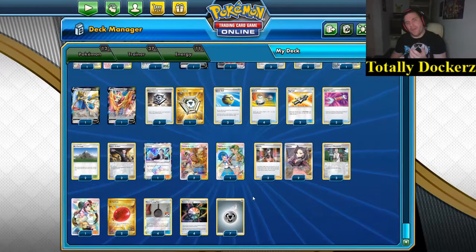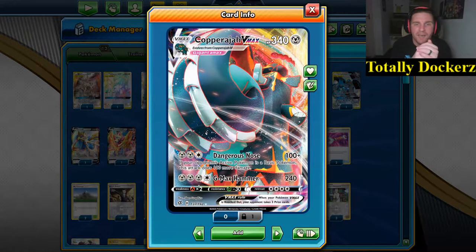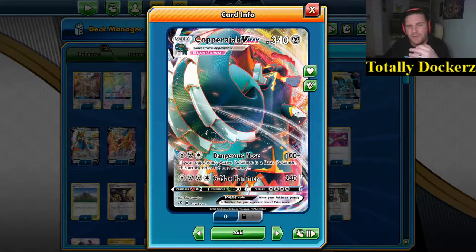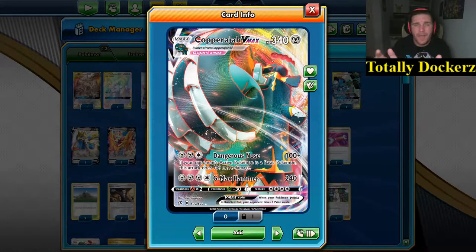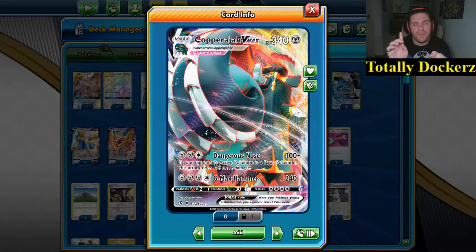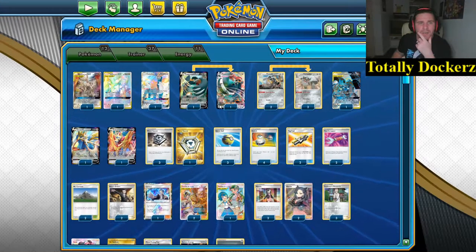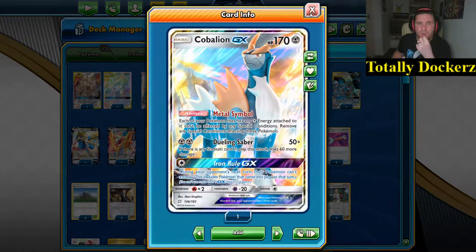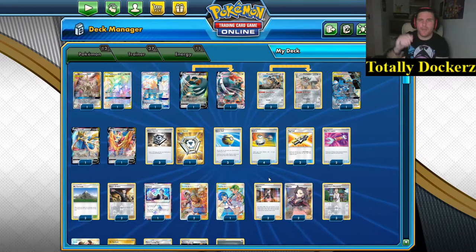Only seven Metal Energy - I would like to push this up maybe by two, maybe take the Copperajah V-MAX out. This thing is 340 HP - it's a hard one to get going unless you have a Copperajah V-MAX centric deck. Dangerous Nose: if your opponent's basic is a basic it does 200 damage instead, or G-MAX Hammer for 240. If we get a Metal Frying Pan on this, that takes it up to 370 HP. With Lucario and Melmetal's GX move it goes up to 400 HP. But you'd really have to make it a death ball of its own. Mainly you're looking at Zacian, Zamazenta, and ADP as your basic attackers. That's the deck - hope you guys enjoy, leave ideas in the comments!